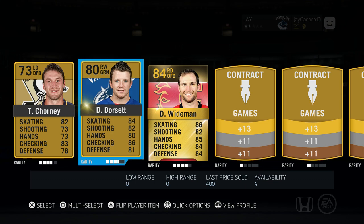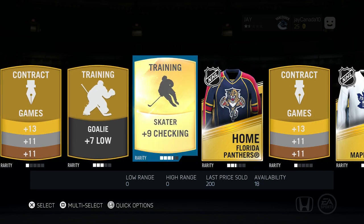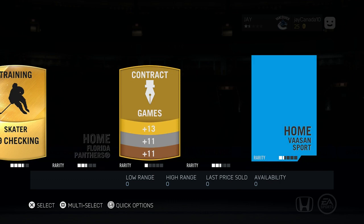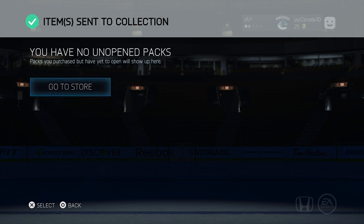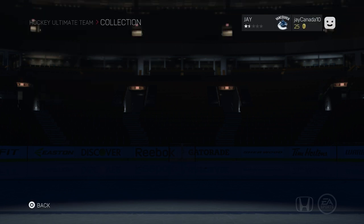We got a Taylor Chorney, a Derek Dorsett — another Canuck — Dennis Weidman, rated 8, solid defenseman, Florida Panthers. So there we go. That is how you redeem that code. Thanks for tuning in guys.